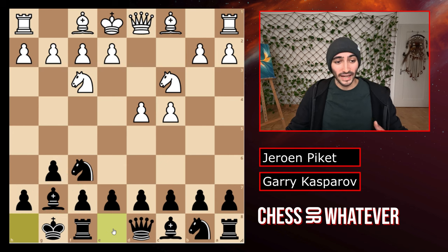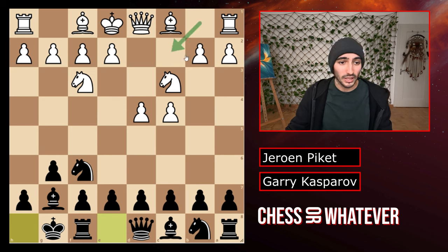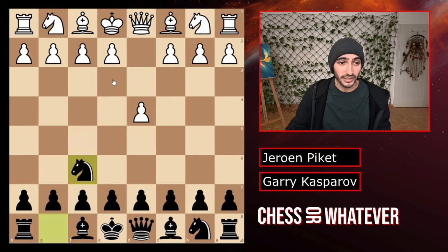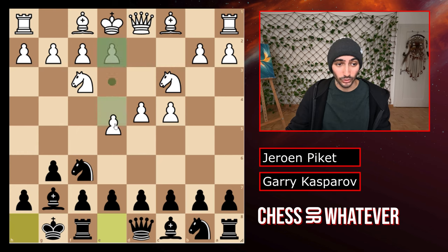We have the knight development, castles, and this fianchetto with the bishop. Black really waits for a long time until it puts a pawn in the center, but it controls the center from a distance — the knight controlling here and the bishop looking into the center. White played the knight here, and now you can play e4 and get the complete center. You don't want to get kicked here, so you play d6.